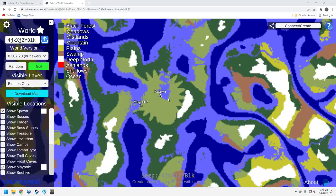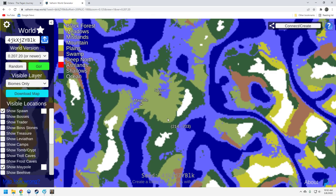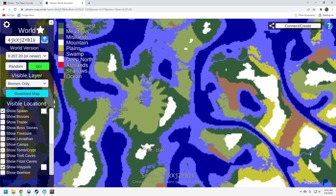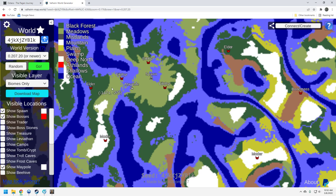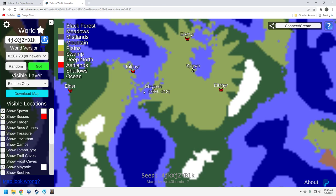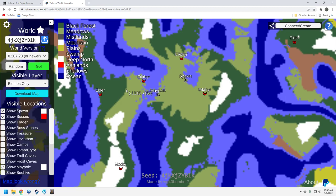Let's take a look at the Valheim map world generator. Here's the spawn, and here's the maypole that we're at. The good news is you've got plenty of dark forest resources down here. You've got mountain resources, which connect to some swamps, which connect to some plains. This starter island is pretty solid — you've got just about everything that you need here in terms of biomes. Bosses: pretty good in my opinion. The Elder is over here, and I'm pretty sure you can make it over quickly via these islands. I think this is walkable — boom, you've got the Elder and Moder.